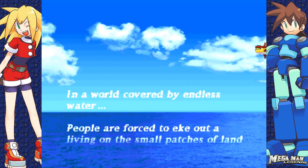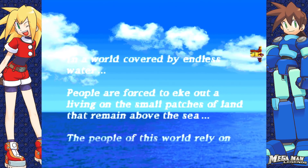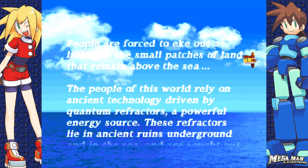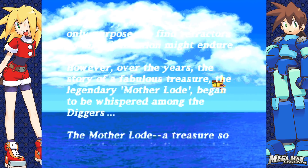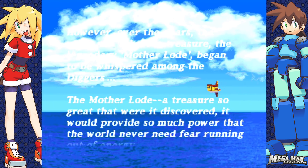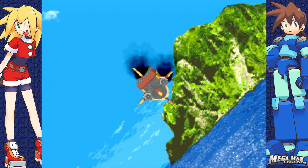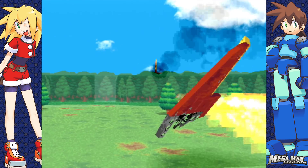The game focuses on a 14-year-old Mega Man who lives in a mostly flooded world. Its inhabitants rely on large crystals called refractors that can only be found underground as their sole energy source. As a digger, Mega Man's job is to collect these. Among the diggers, there are rumours of a treasure called the Mother Lode — a refractor so big that finding it would provide the whole world with an infinite supply of energy. After Mega Man's ship crash lands on Catalox Island, the crew start to wonder if the island's rumoured sacred hidden treasure could in fact be the legendary Mother Lode.